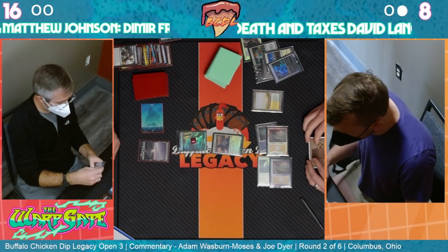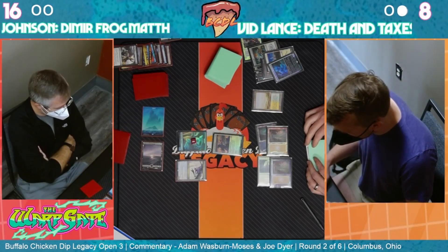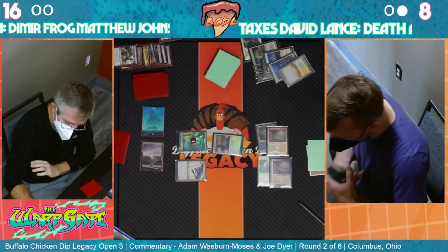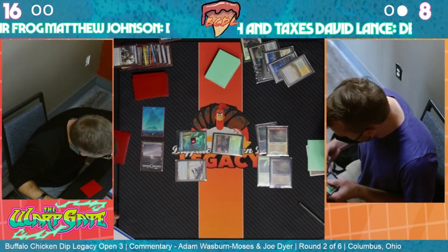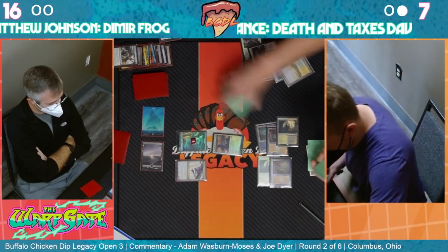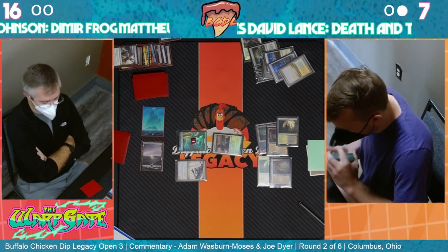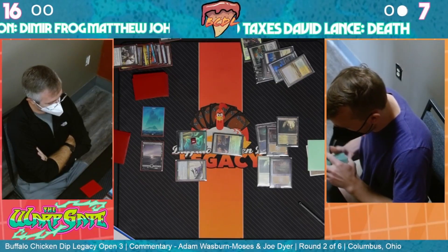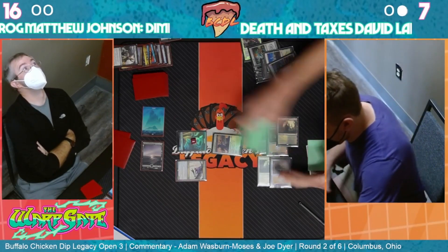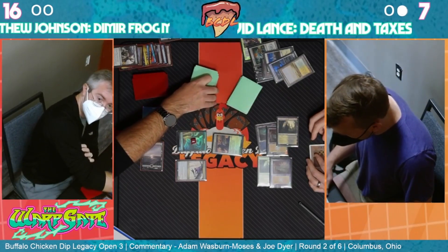It's still a card that attacks well - more importantly it blocks. We don't really need to attack. We have the Tamio, but our lands are - oh, Frog! That's what we needed. But he doesn't have many cards in hand. David will probably wait until he has the sixth land to play around Daze, because it's the only card that completely punishes that play. We really want that Yorian in play - probably going to surveil, looking for any land or anything that deals with the Frog.